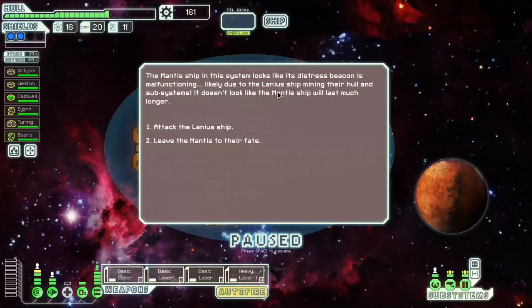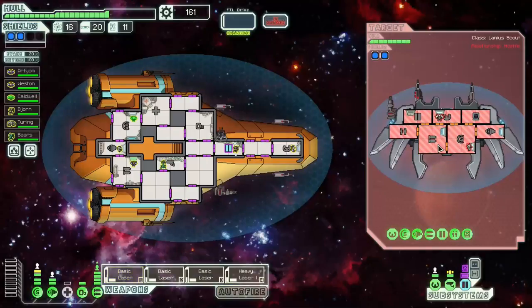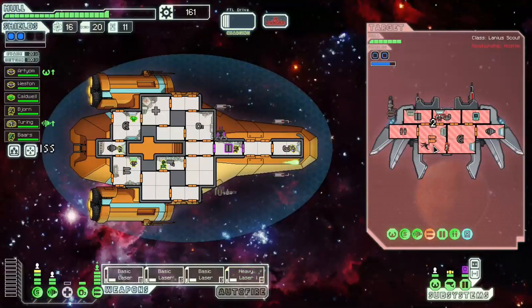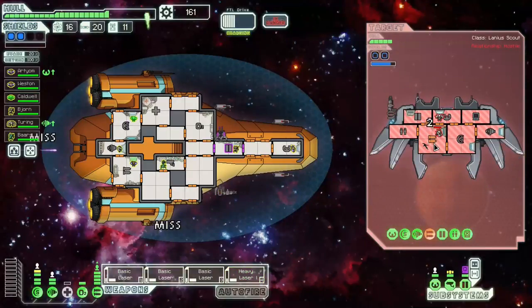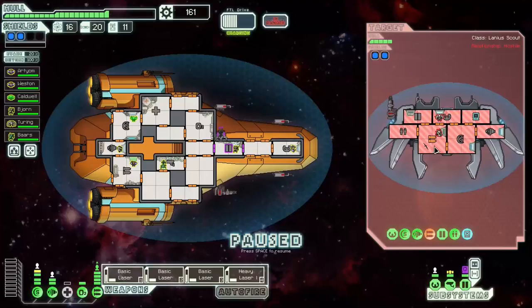Who do I want to attack? It doesn't look like the mantis ship will last much longer. We've got a hacking drone coming my way — let's see where it lands. It's going to get on the doors which is totally irrelevant. These lasers are a problem though, so I am going to micromanage this to make sure my heavy laser fires last and I disable these lasers. The heavy laser hit. This thing is still potentially going to deal damage to me but my lasers are already back online. Notice I'm firing the basic ones first, then the heavy laser so it lands last for that sweet extra damage. I managed to do it before getting screwed up. I'm very lucky the hacking went on doors instead of shields or weapons.